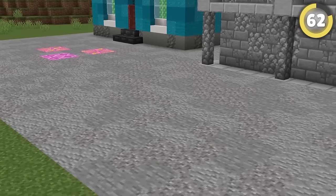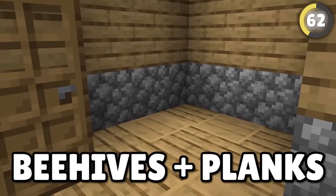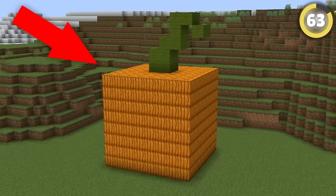The same goes for floors, both inside and out. Spending a couple minutes making a block palette can add tons of detail, like adding beehives in with oak planks, brown mushrooms in with mud, and moss in with grass outside.